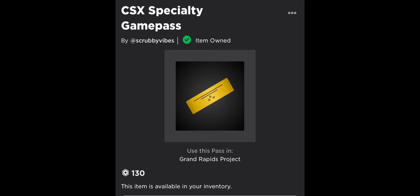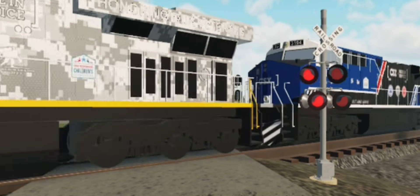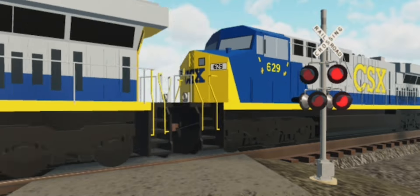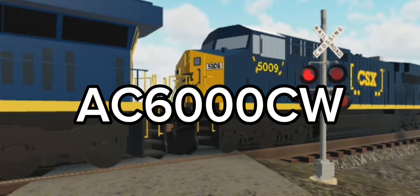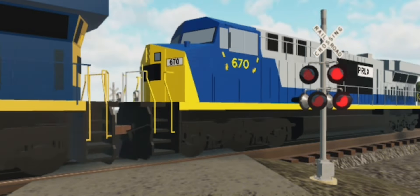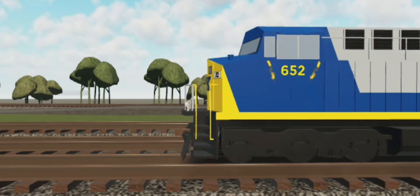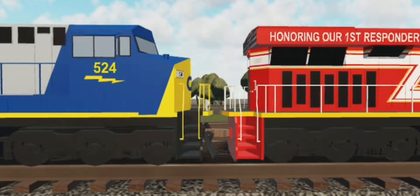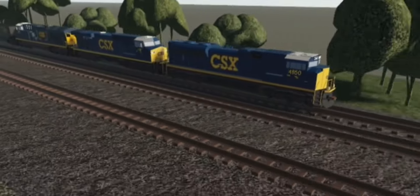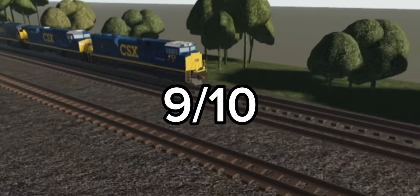Number six: CSX Specialty. This game pass is similar to the Canadian National game pass, giving you a couple of heritage units, AC6000 locomotives — which at the time were special before the UP AC6000s — and a couple of patched CSX engines. The CSX game pass wasn't as exciting as the CN game pass, but it still gives a decent amount of locomotives, so I'm gonna give it a 9 out of 10.